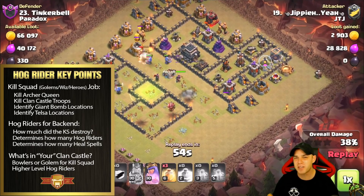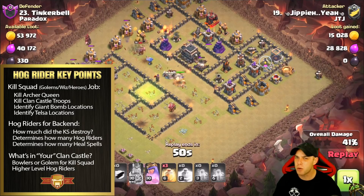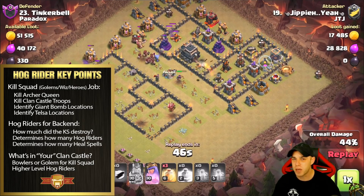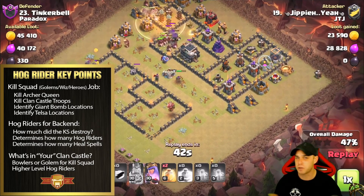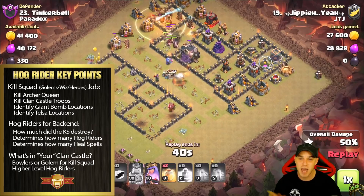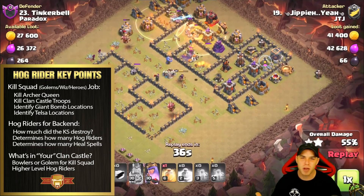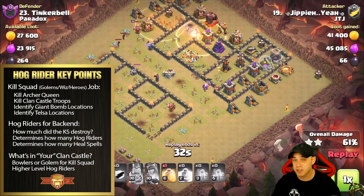Remember, not every base can be three-starred by one set of troops — there are alternate methods. When it comes to the hog riders, the key points you have to look for in your planning phase are: how do you intend to eliminate the archer queen, how do you take care of the enemy clan castle troops, and if there's a lava hound in the clan castle, do you pop it or allow it to stay intact? Also, identify the giant bomb locations as well as the possibility of tesla farm locations.